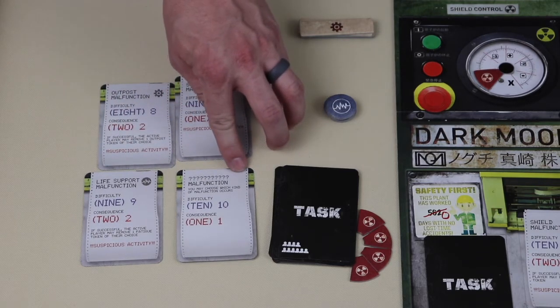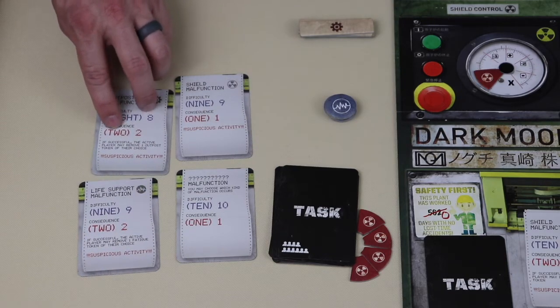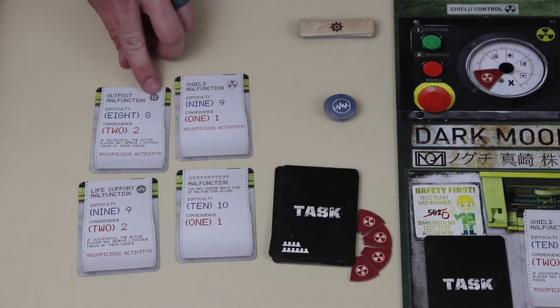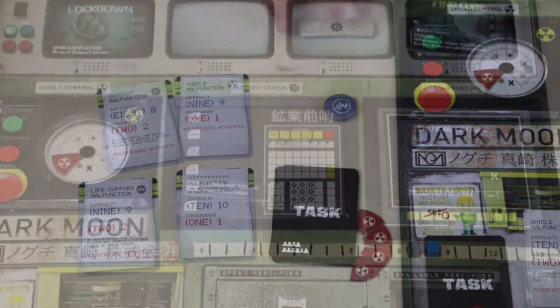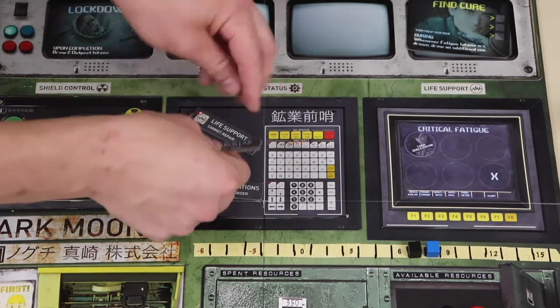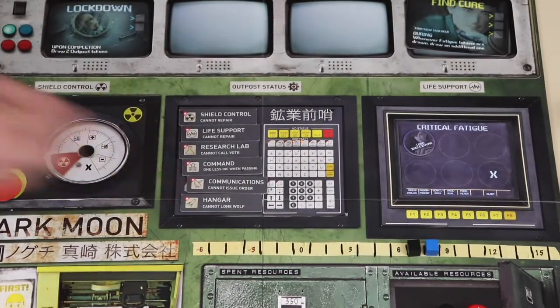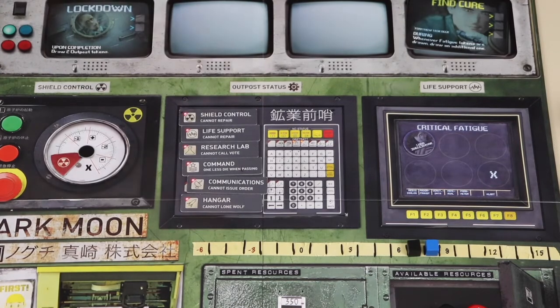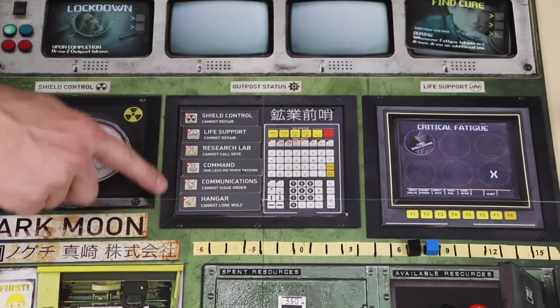The type of damage the board would take is indicated by the icon in the top right corner of the card. A card with no icon is wild damage. The damage taken is indicated by the red text. So in this example, the outpost status would take two damage tiles. These would be drawn randomly and placed on their subjected spots. If the sixth and final outpost token is placed, the infected players immediately win. Each one of these tokens restricts players from taking a certain action, as mentioned on the token.